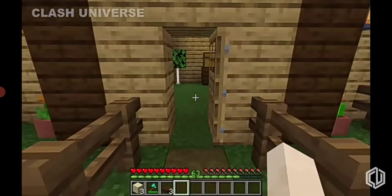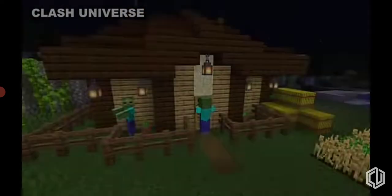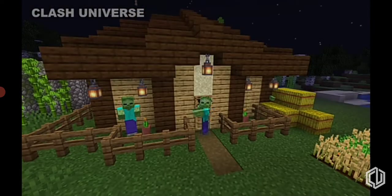If you've got wooden doors for your house, just place a few sand blocks above them. This way, if zombies break the door, they still won't be able to enter your house.